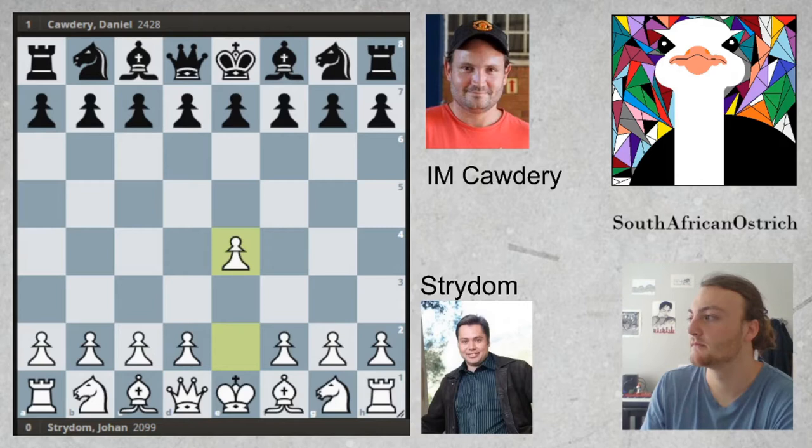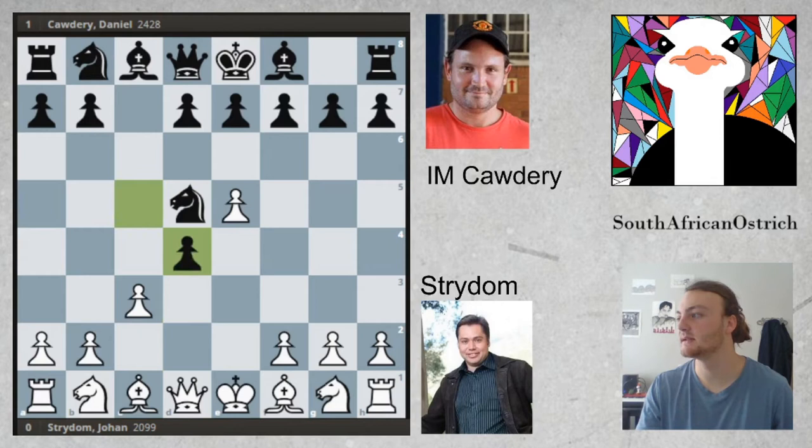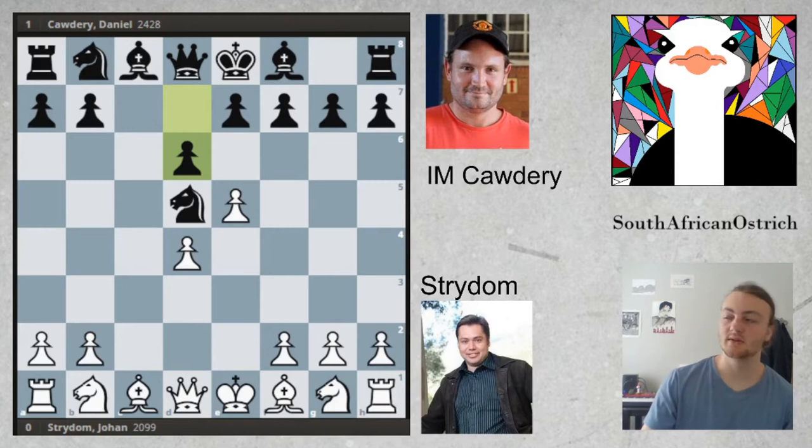We have e4, c5, and c3. In the game, Knight f6, e5, Knight e5, d4, c takes d4, takes, and d6 was played.